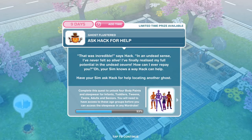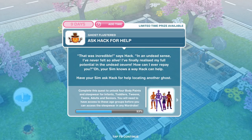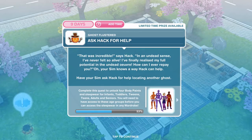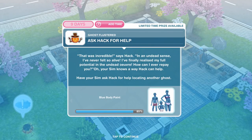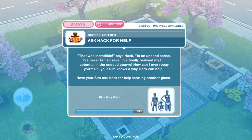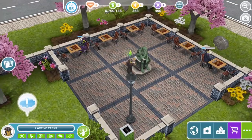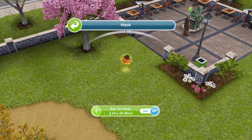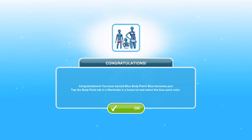Now we need to ask Hack for help. In an undead sense I've never felt so alive — I've finally realised my full potential. How can I ever repay you? Oh your Sim knows a way Hack can help — have your Sim ask Hack for help locating another ghost. So let's click on Hack and ask for help, two hours 30 minutes. And congratulations, we have earned the blue body paint — blue becomes you.